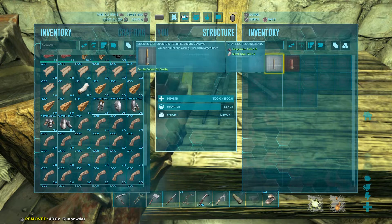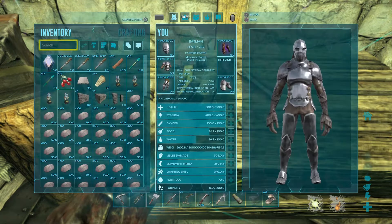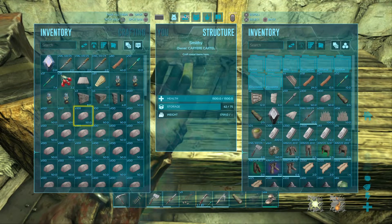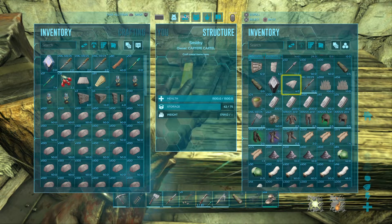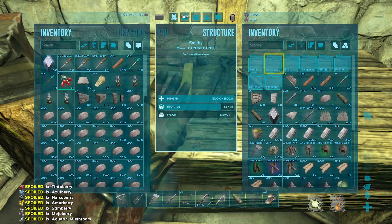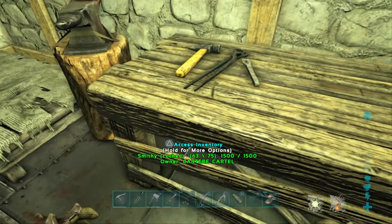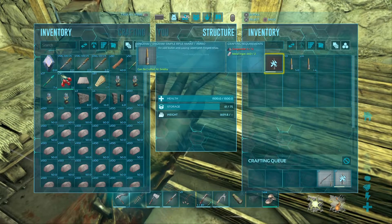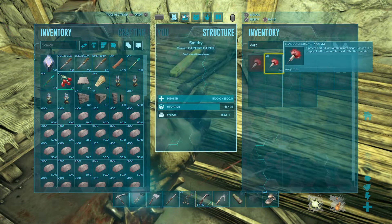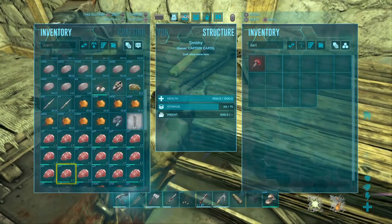30 bullets could potentially knock a dire bear out. Once we have a dire bear, we need a hundred cementing paste for the dire bear saddle — I think we can do that. So I made about 33 bullets. We also need a rifle. For darts it's narcotics, melting goods, and a bunch of narcotics — there's an ungodly amount of narcotics needed. I'll put those darts back for now.